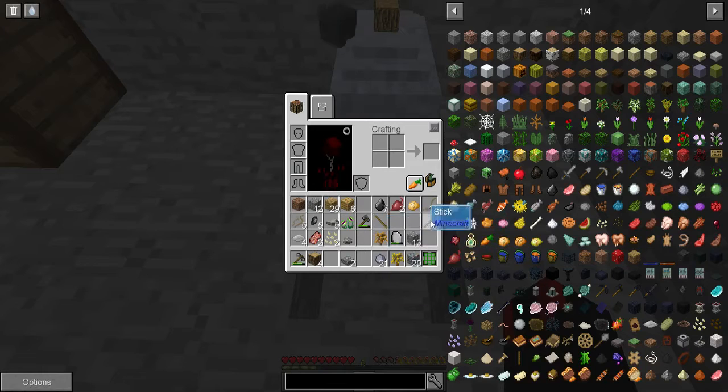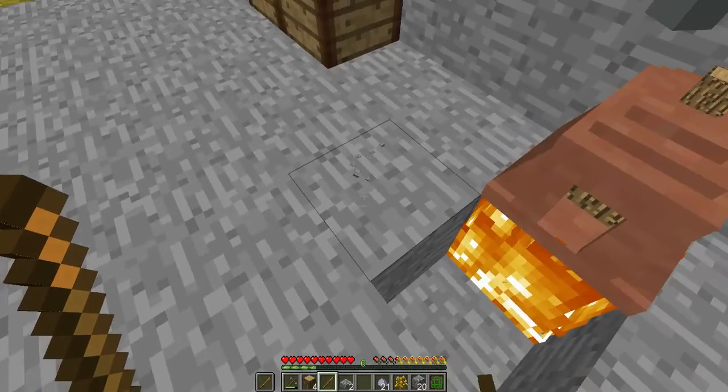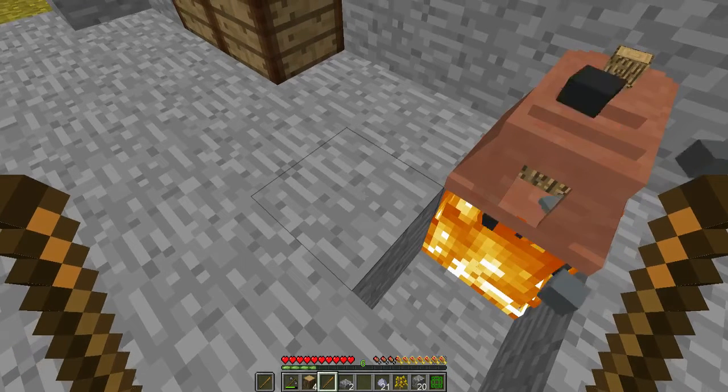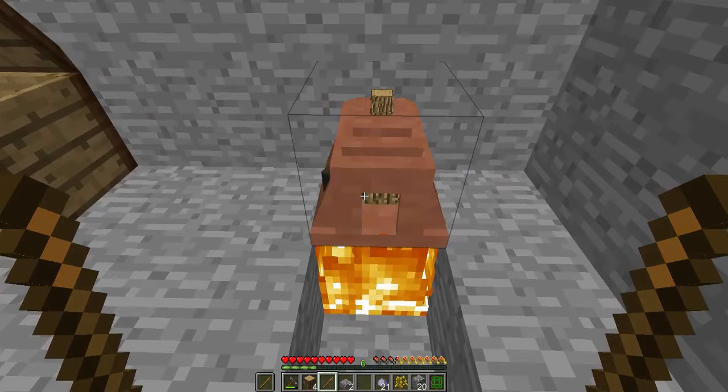Let's make another one as well. One more tip — a lot of people mistakenly left click and then right click with fire sticks. That's not how you do it — you just have to press right click once and it will do what it needs to do.